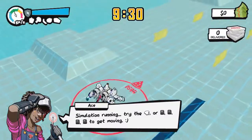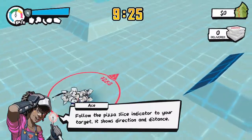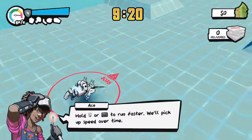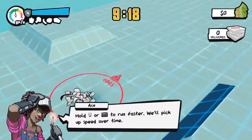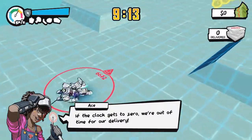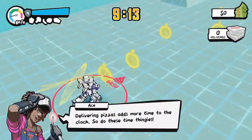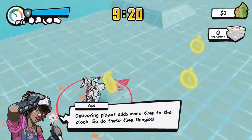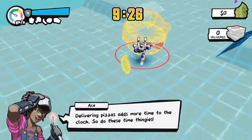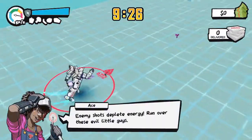Is there a way to sprint? I don't think there is. Follow the pizza slice indicator to your target — it shows direction. Oh my god, we have like 7,000 meters to go or whatever. If the clock gets to zero we're out of time for our delivery. Oh we do have a sprint! Okay cool. It doesn't seem to take up any bar but maybe that's just the simulator. Pizza charging strips restore energy to full, so do barrels.